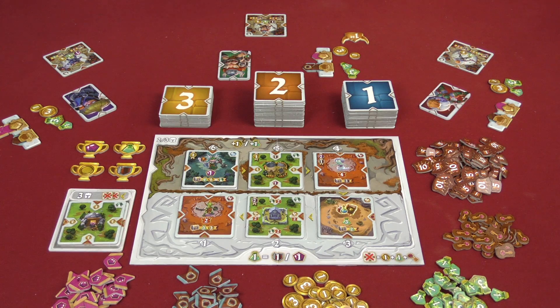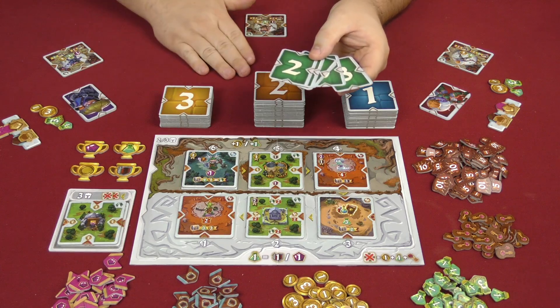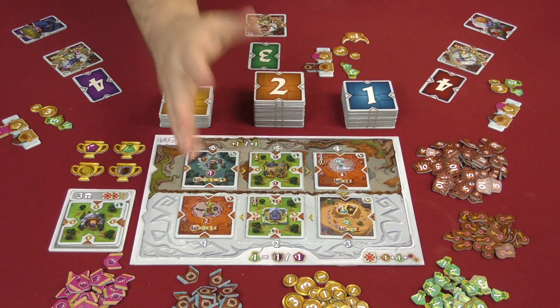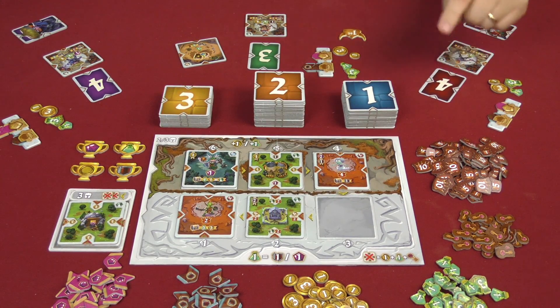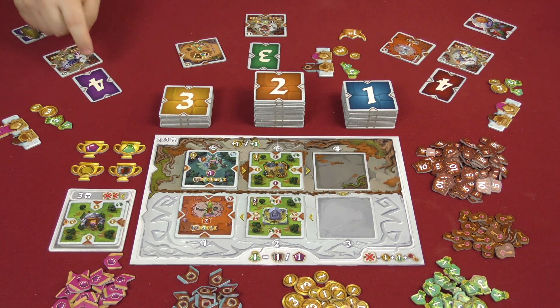To build your engine and expand your tableau, you need to get tiles from the central display. Everyone secretly chooses one of their cards and places it face down simultaneously. Once everyone has chosen, you flip them all over. The number chosen corresponds to the slot of the tile you want. Starting with the first player and going clockwise, each player takes their chosen tile — number three takes this one, number four takes that one.